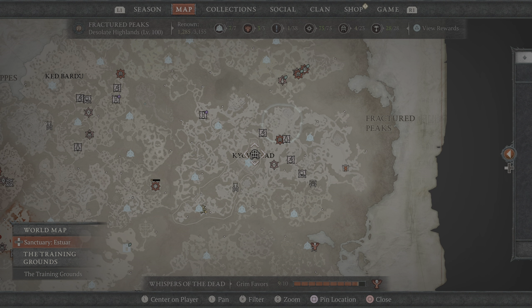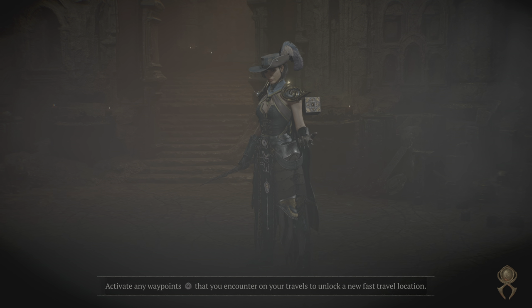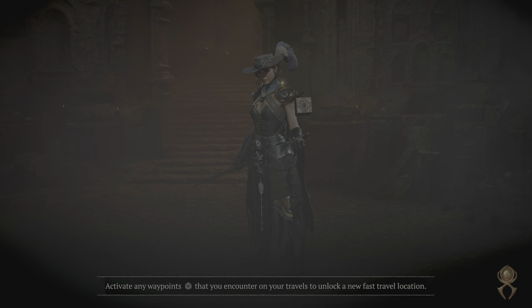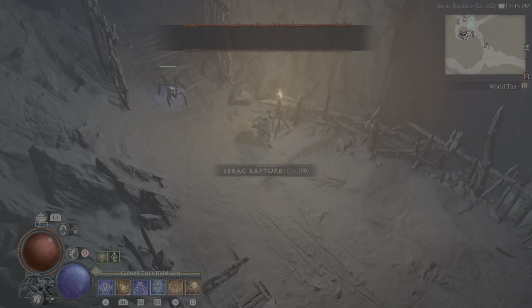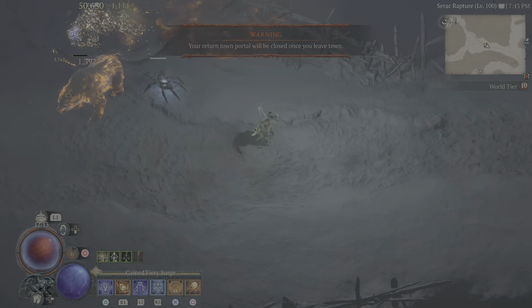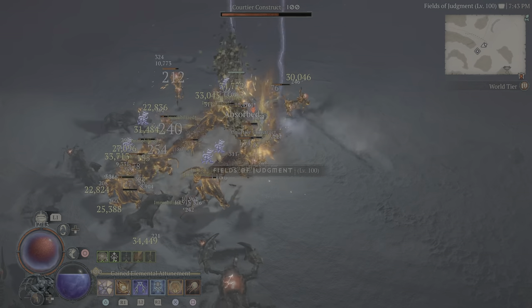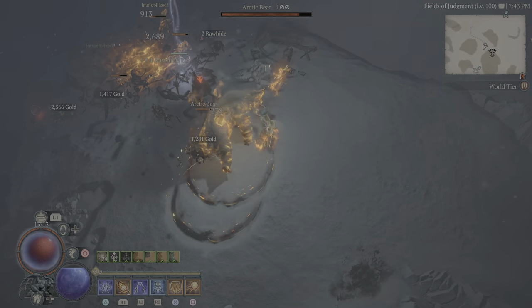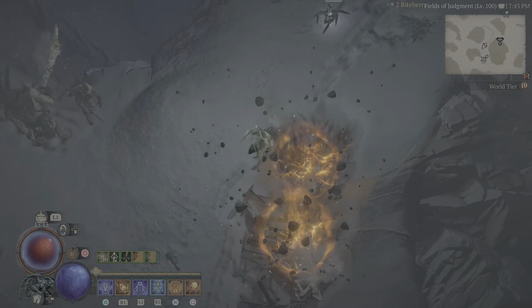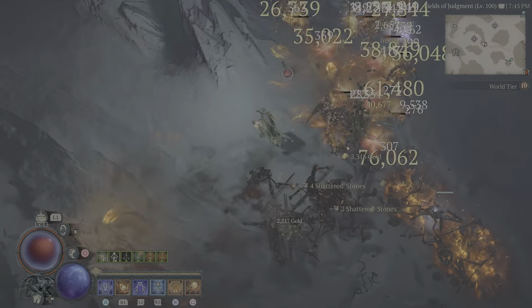Guys, this is just an incredible build. It's so much fun to play — you just saw it in a Tier 100 Vault annihilating everything. For normal open-world content at level 100, all you do is throw out your Fireball and things just start popping. Get your lucky hit high enough and your Meteors will just start dropping automatically. You just aim your Fireball, pop, run, pop, run — nothing is really going to hurt you.